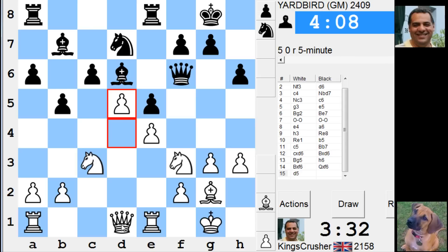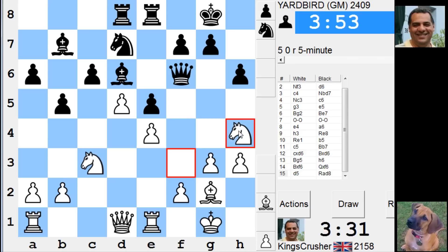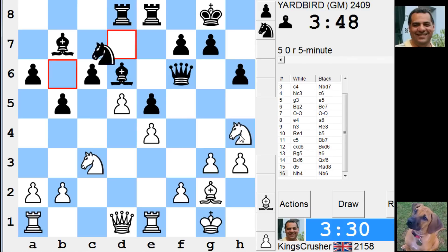So Queen e2 — no, I'm going to give him e4 potentially. What about just Nd5 or Nh4 to f5? Just go to Nd5. I wasn't just winning a piece there or anything. Nd5, d-takes. Maybe I've got time for d-takes, and then Nd5 if Bishop moves.